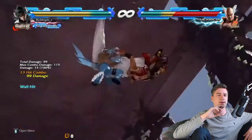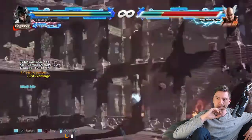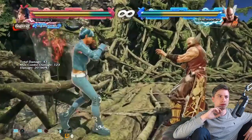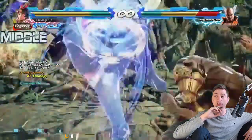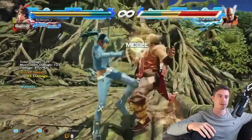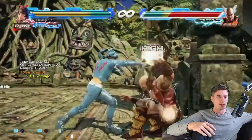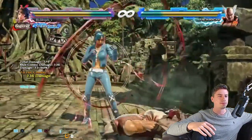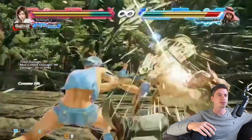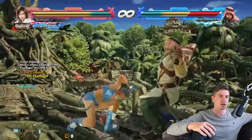Nice, huge damage. A good juggling tool for Devil Jin, but of course it's not gonna compensate at all for the nerfed Hellsweep upward 4. I think it's probably the biggest nerf in all of Tekken 7 Season 3 — Devil Jin's Upward 4.